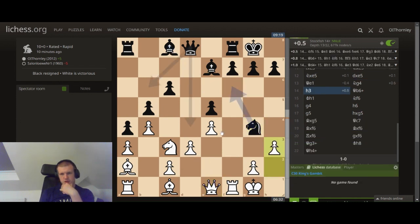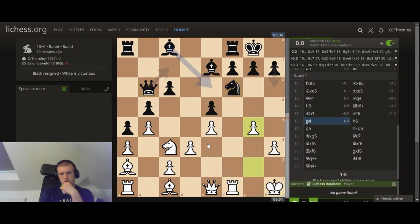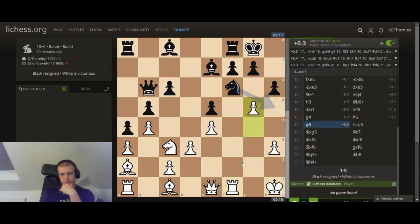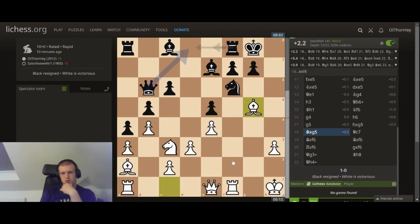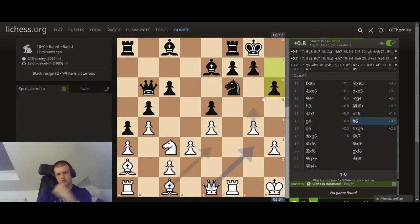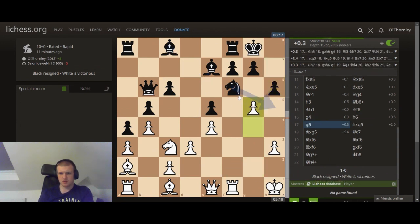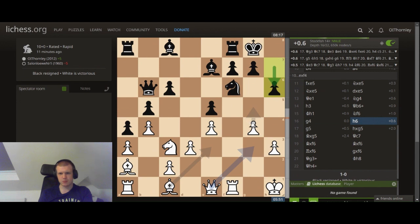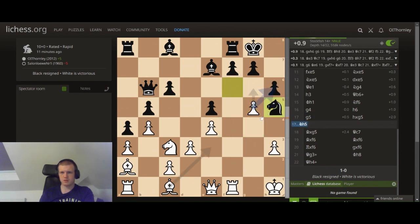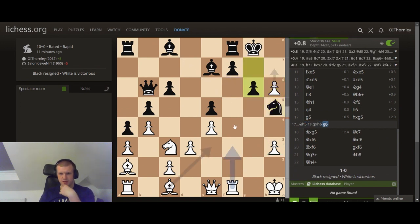It didn't like this move at all. I wanted an immediate queen out. It thought H6 was an alright move — but just on instinct it just didn't seem right because it meant G5 came with tempo. Takes is definitely not. But if here, I suppose you're still threatening this pawn. I feel like these kind of positions are where it's just easier to play for the attacker — like these dark square weaknesses. Bishop even coming out here maybe.